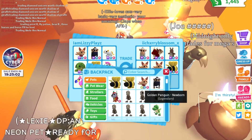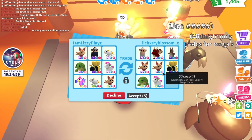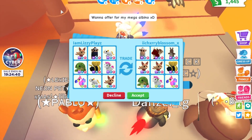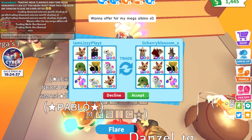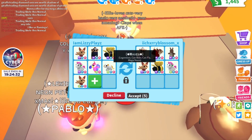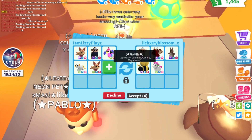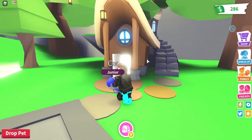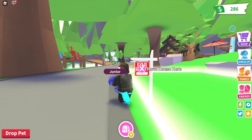There are a lot of tutorials on YouTube that you guys can check out that teach you how to trade from a common pet to a legendary — you can even trade up to a golden egg. This is the fastest method out there to get it for completely free and it only takes a couple of hours. Just make sure you're being safe though, because unfortunately there are lots of people that will take advantage of you, so be very cautious.